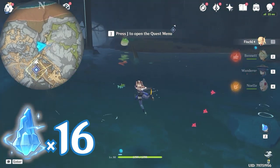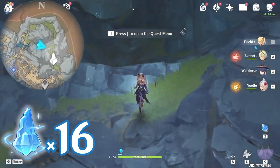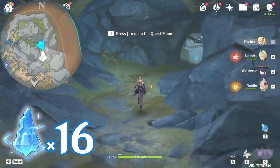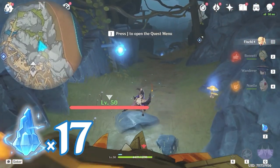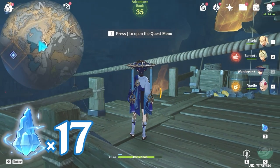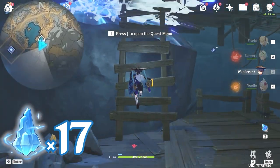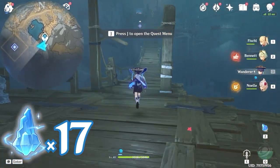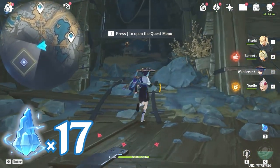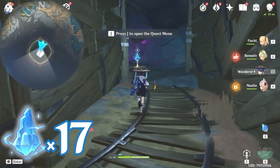After that, let's head towards east, right side on the minimap, and follow this path. Come all the way here, take a right turn, and follow this path. Then let's teleport back to this waypoint. Go up the stairs here and follow the path. Come all the way here and head towards west, left side on the minimap. Go across the bridge and through this tunnel. At the end here, you will find a lumen spar.